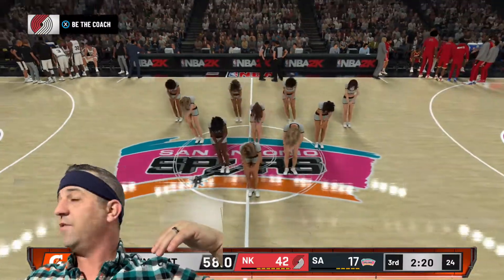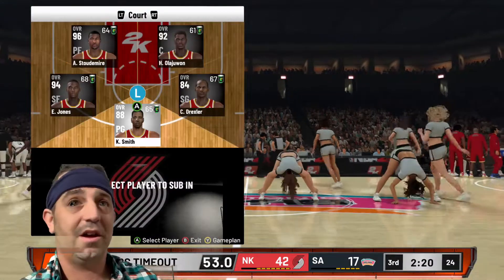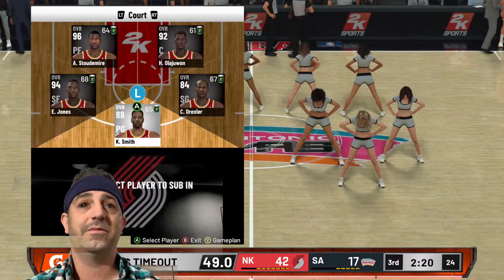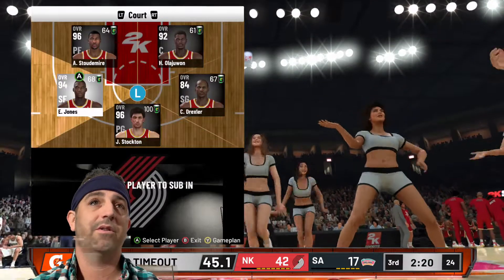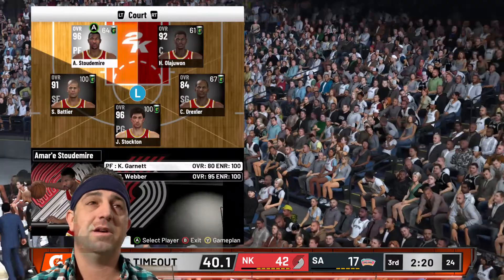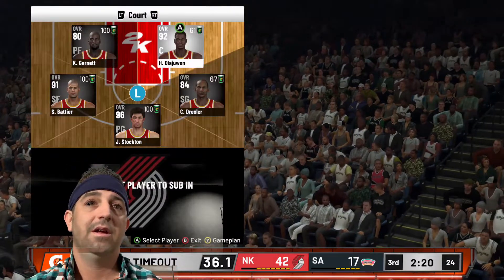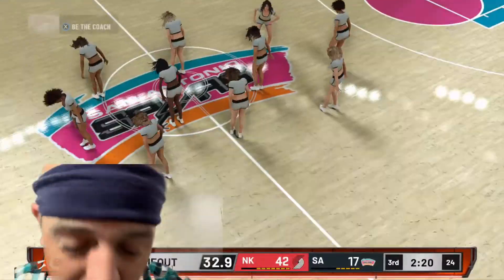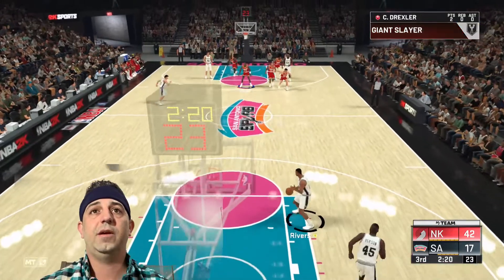This will get you a ton of assists with whoever you need to get assists with. Kenny Smith is racking up the assists over here, but he doesn't need them — we've already got him evoed up to Amethyst, so we'll just take him out. We've got Garnett evoed up as well. Give Hakeem a little break and we'll just work on Clyde Drexler for right now. You can do it with anybody.